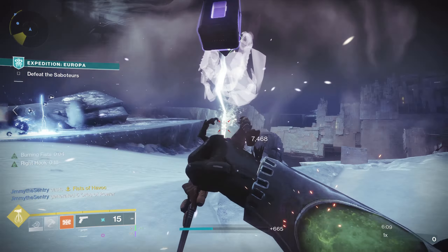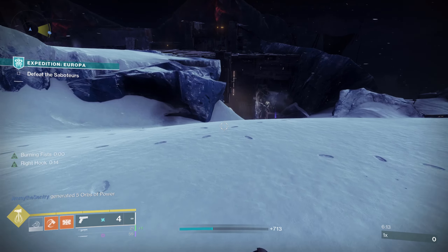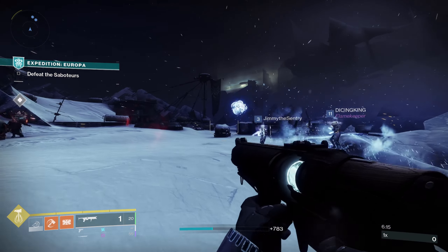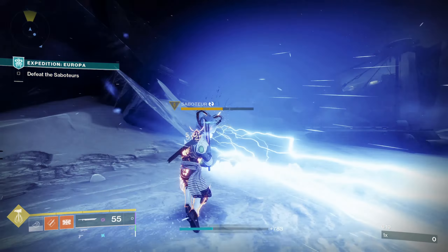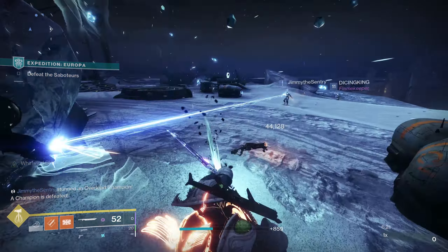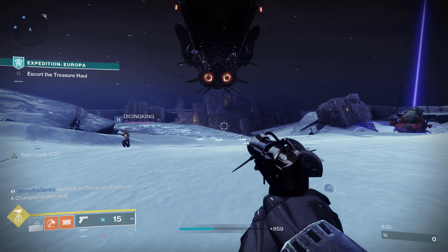To sum it up: do the Ketchcrash missions, build up some currency and run Expedition missions, level up the vendor and do the Beacons, then cash in any remaining currency with the vendor. Those are the best ways to acquire the new Season of Plunder Deep Sight Weapons.